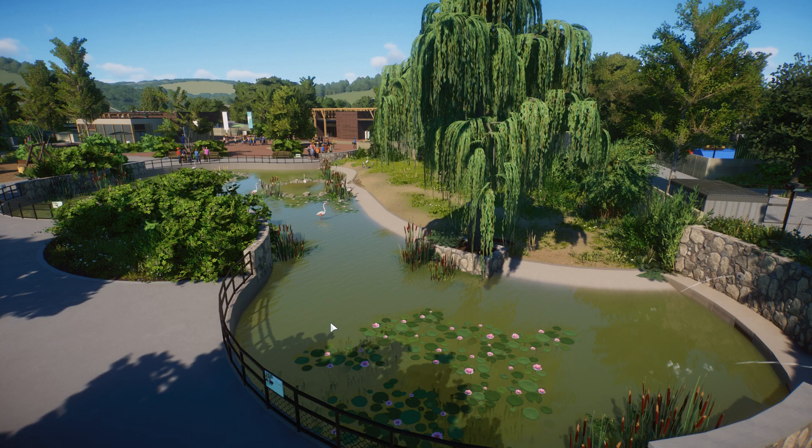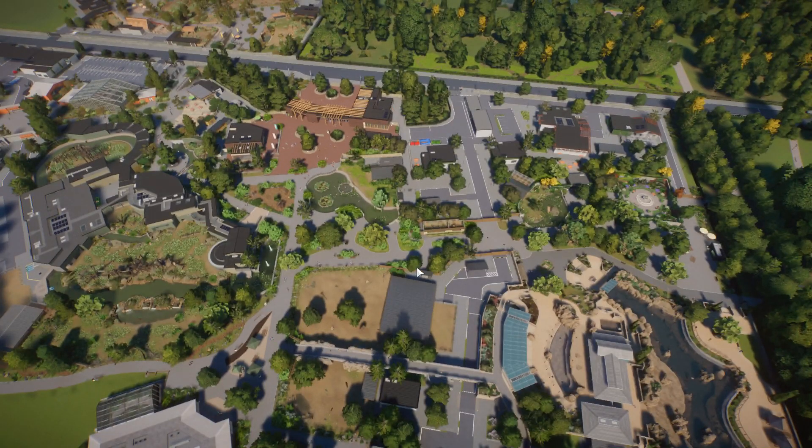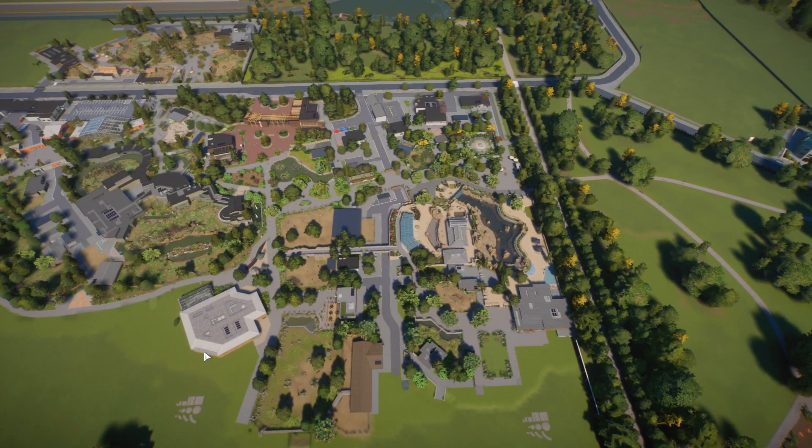This habitat now looks a hundred times better than it did before, and it's one of the smartest decisions I made to refresh it. Once that's done, I'll be moving on to the next area, and then the next area. We are literally going to go through the whole zoo with a fine-tooth comb and tidy everything up. All of the planting is going to get redone. The only area that probably isn't going to get touched is the newest stuff I've been doing back there - but everything else, we are going to completely go over it and give it a good look.